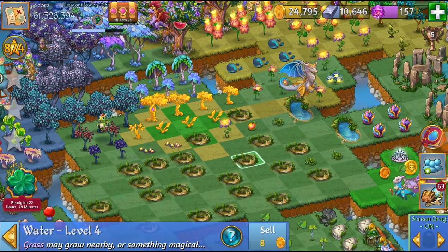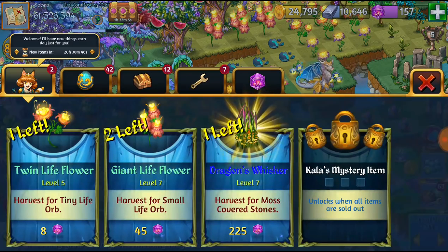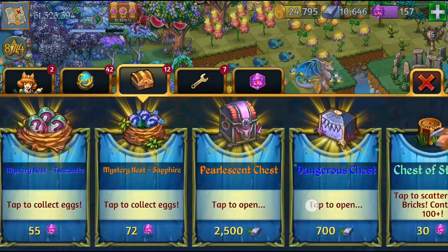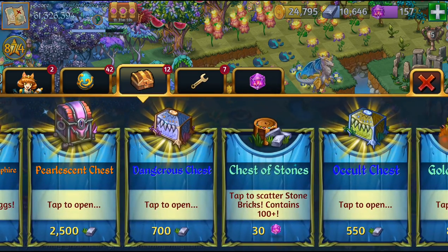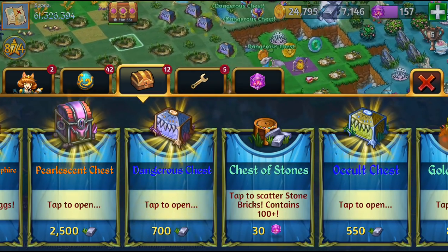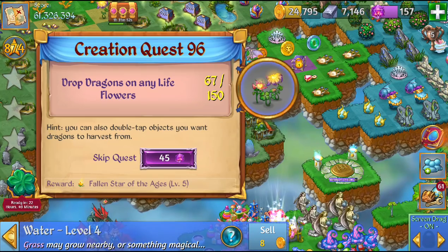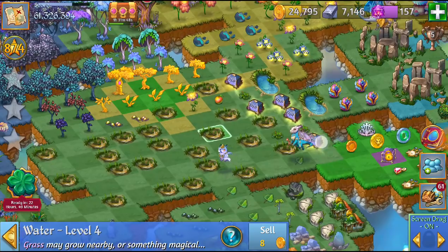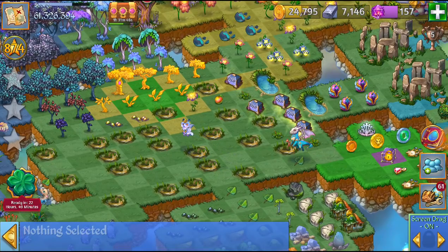How to get these waters — you're gonna go into your chest menu here and get a bunch of the dangerous chests. If you haven't unlocked those yet, you have to complete quests in order to unlock these chests. You can always complete quests on the side here or by getting more stars in the levels on the world map.